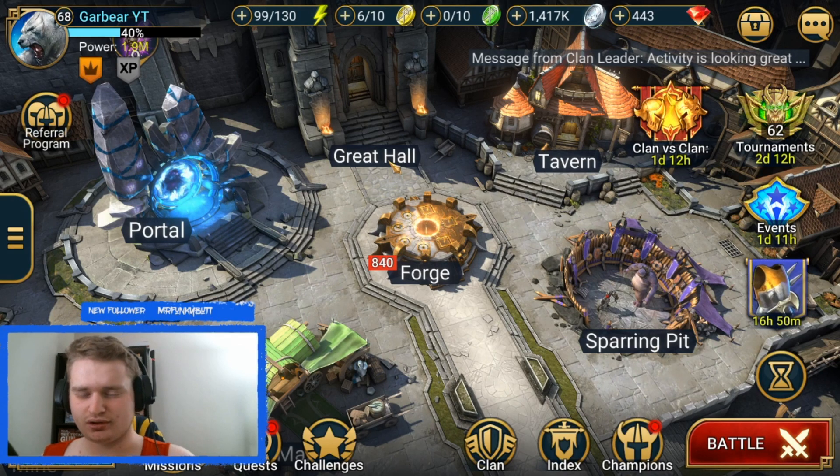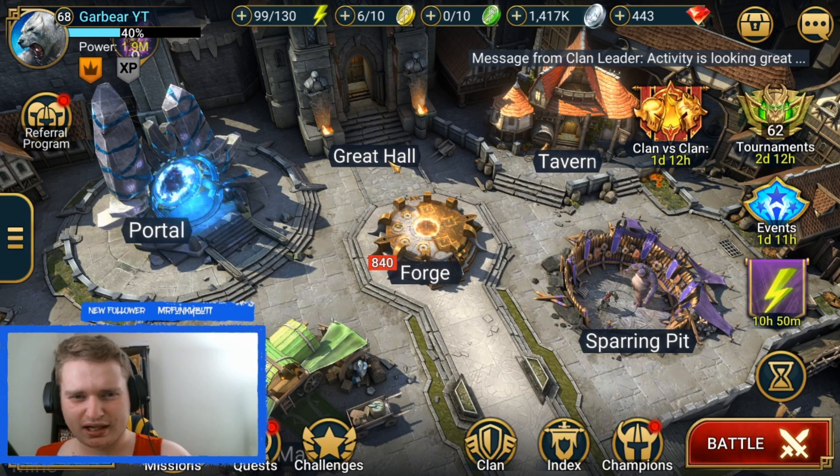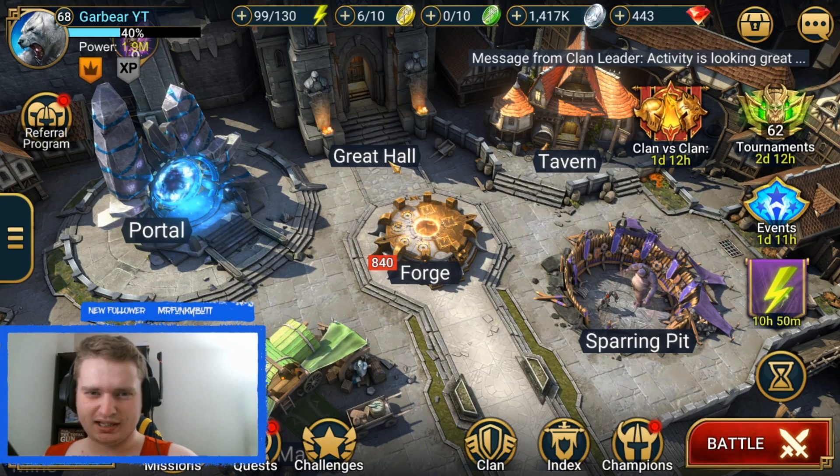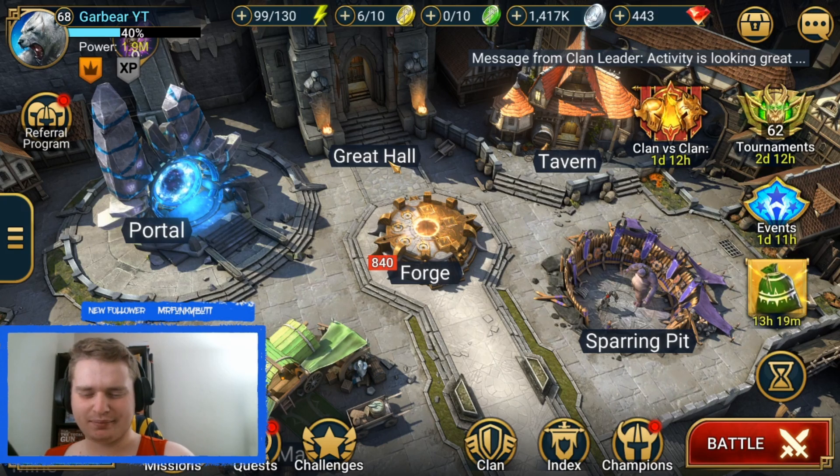Discord's going to be linked down in the description below. There is a chat dedicated to Raid Shadow Legends. Make sure you guys go ahead and like and subscribe to the channel. Make sure you ring the bell notifications and stay up to date whenever I post. The YouTube algorithm is very funky, so it definitely helps out the channel. Let's get into the video today. I'm going to be talking about how to spend your gems and some of the mistakes people make when spending gems.